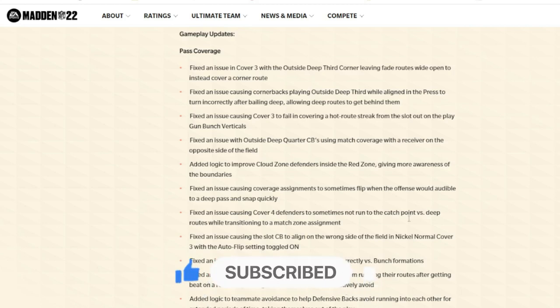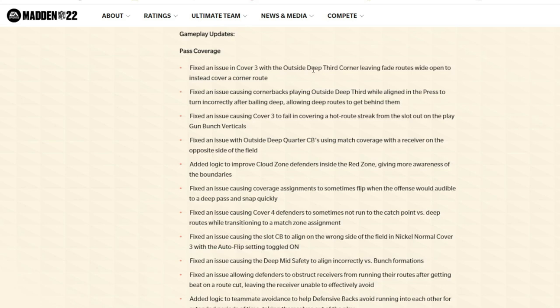Starting with pass coverage: they fixed the Cover 3 outside deep third corner leaving fade routes wide open — that's a small fix. The big fix in pass coverage is they fixed the issue causing Cover 3 to fail in covering a hot route streak from the slot on the play Gun Bunch Verticals. A lot of those one-play touchdowns out of the Seattle Seahawks and Washington Football Team playbooks are no longer as easy.